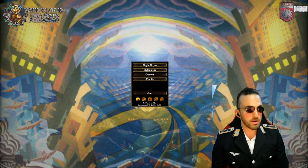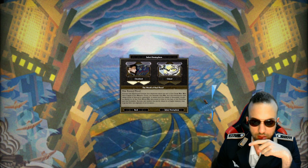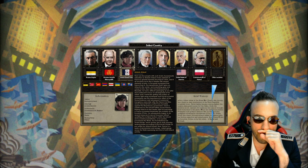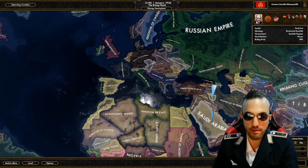Hello everyone and thank you for joining me in Hearts of Iron 4. In this series we're going to play the mod called Redflot. I've never played this before. The lore involves the western front, Russians at war, and most of Europe. Futurists and socialists are on the rise - the Germans are the socialists and the French are the futurists. It's a very interesting alternate timeline.